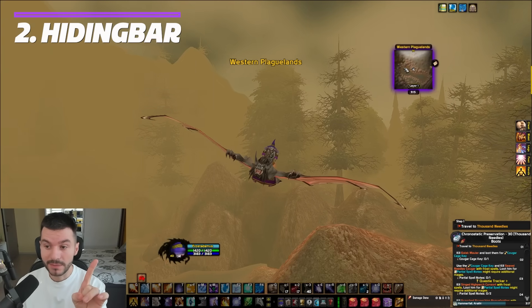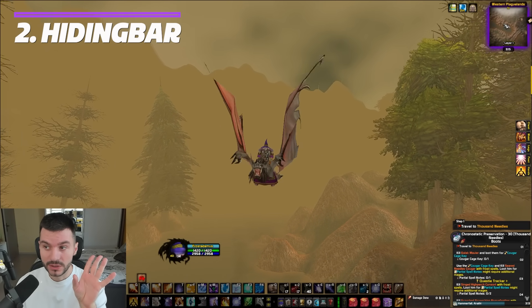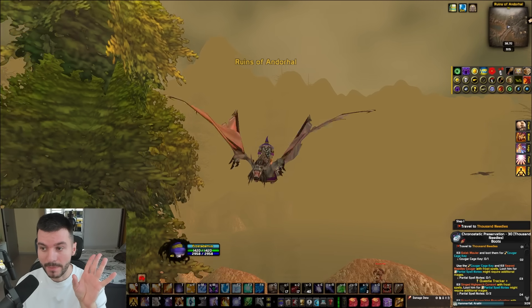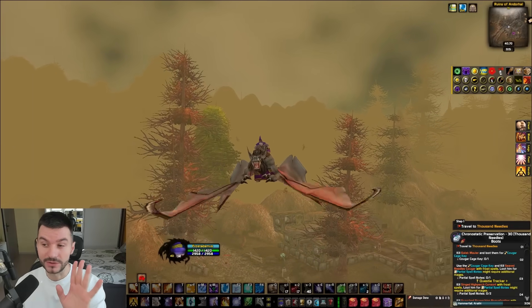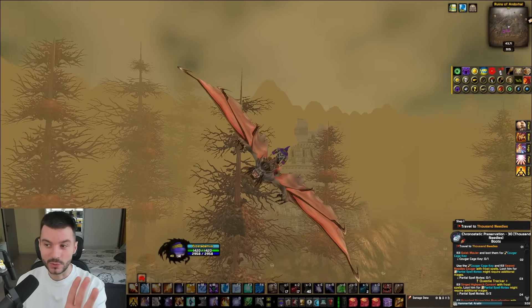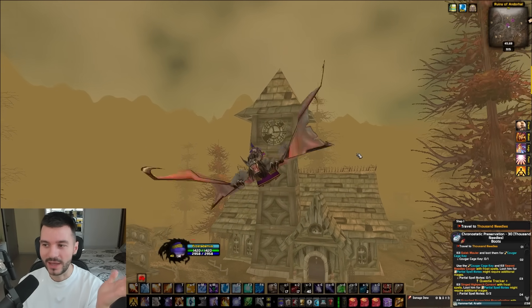People always ask me how I keep my minimap so clean and tidy, and it's quite simple. You see this yellow bar here? If I hover over it, it pops up a menu with all the minimap buttons from all of my add-ons — and trust me, I have a lot of them. Whenever I hover off, it disappears, and it makes my UI quite simple.